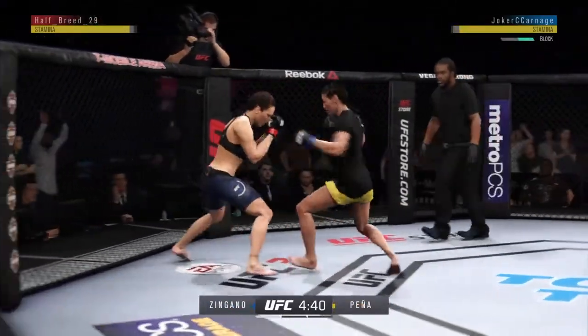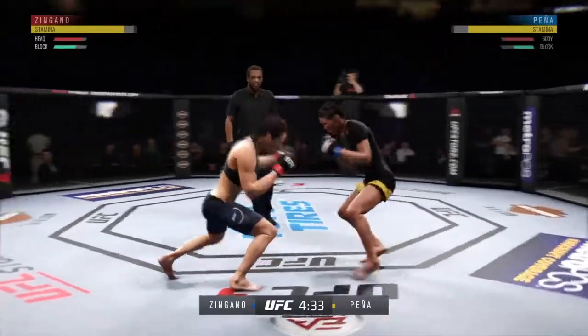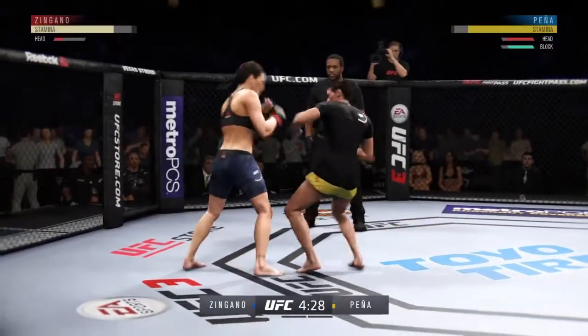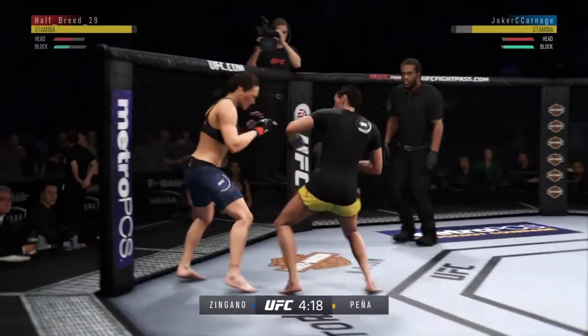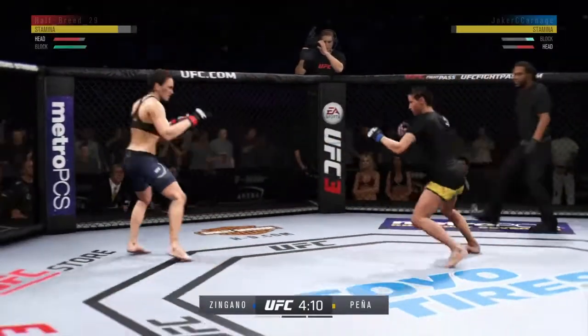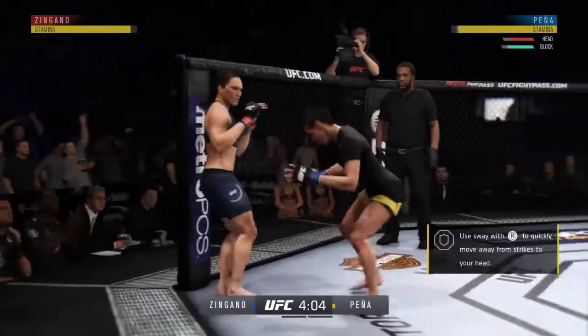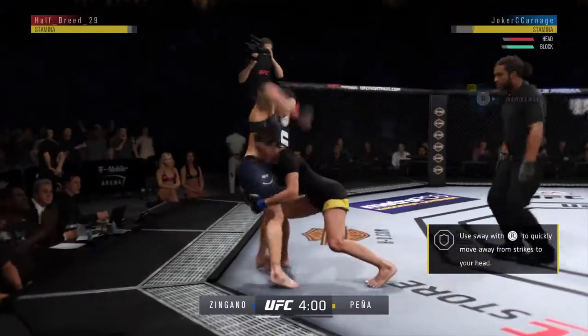I'm going to try to grapple when I see the opening. Ooh, right there I should have clinched. She went for a body hook there. I'm going for a body hook right here, just trying to stick to her. Got to be careful of that. Castingano is pretty good in this game. I've used her a few times. Her striking's pretty good, but right there I got her down.